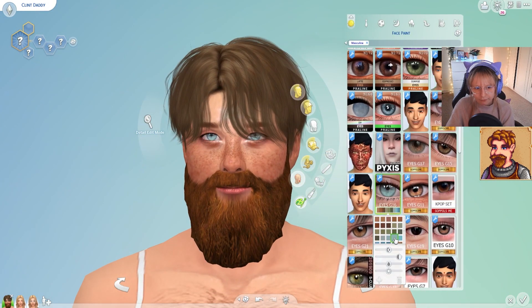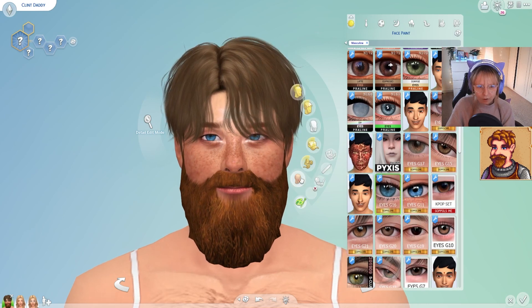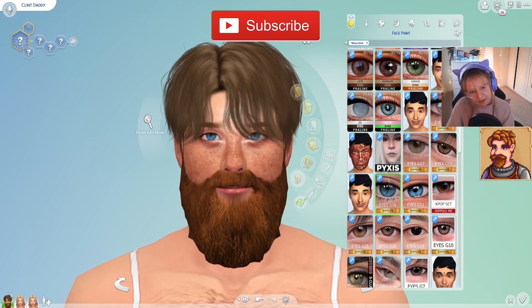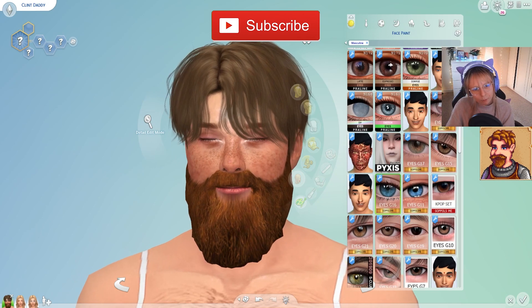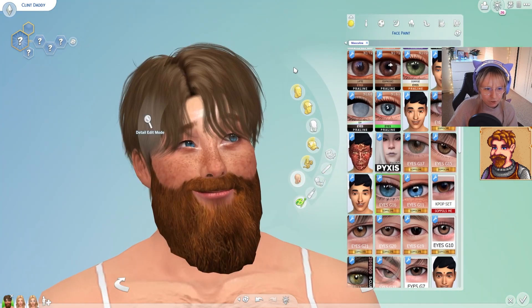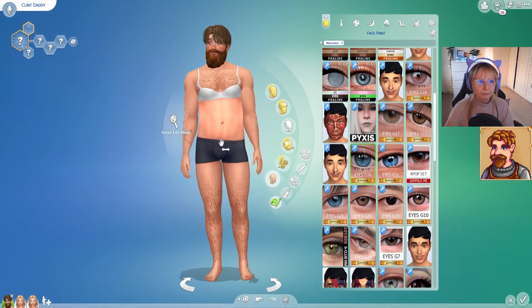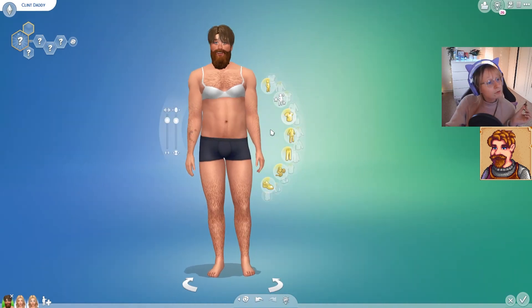Maybe I want to give him one of my favorite eyes — maybe something like this, or these ones. I'm kind of thinking maybe these eyes — they do add a little bit more mystery to him. So maybe I'll add these ones instead. I've just changed my mind and I think these are more of a deep blue. Let's give him an outfit and then I think he should be pretty much ready. I think we are fully finished — Clint from Stardew in The Sims.